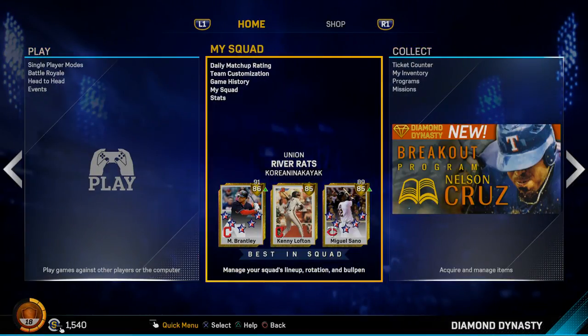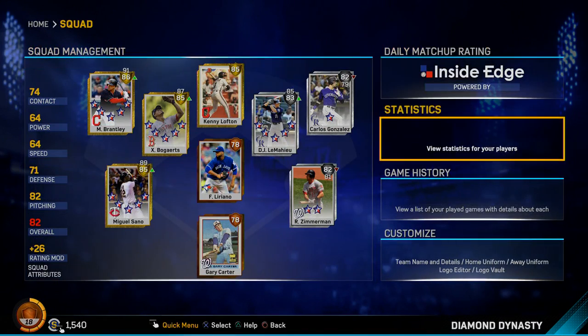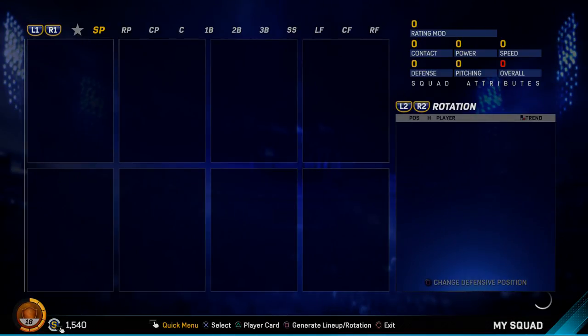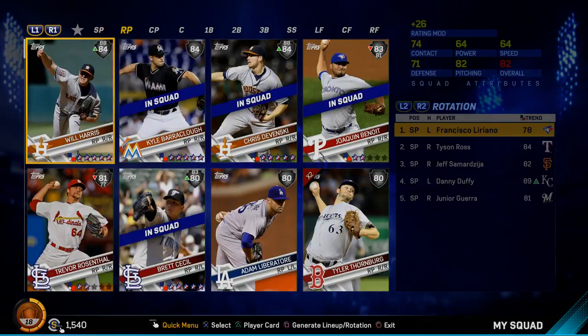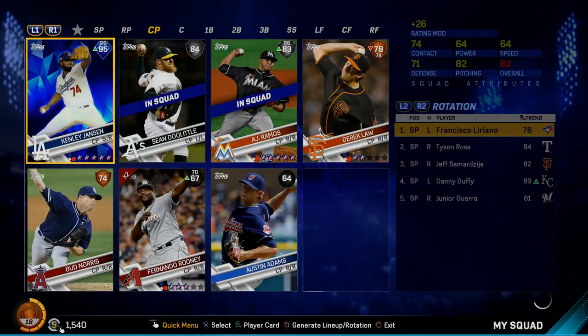I have one of those packs to open up, but for one of the items, I actually pulled my first diamond. I pulled it out of the free pack for logging on nine straight days or something, getting those stamps at the opening screen when you sign in. They have those stamps — I pulled my first diamond. I pulled Kenley Jansen. It was kind of surprising.